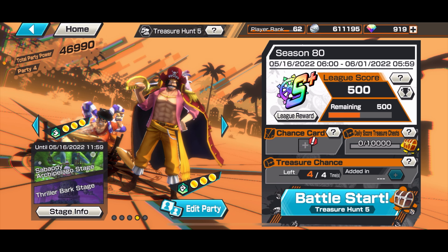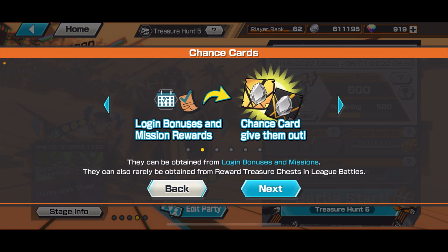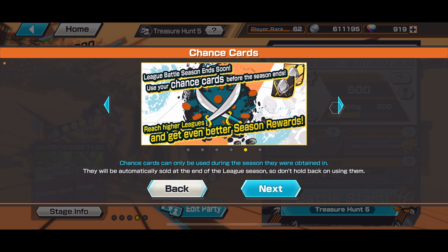I'm on the Liba home screen and as you can see there's a new icon called 'Chance Card'. How to obtain these is through treasure tests and login bonuses. It does say that these rewards can apply to your teammates as well, which is very good.